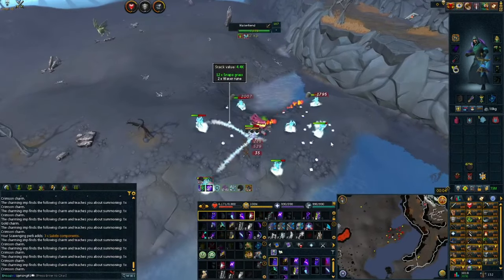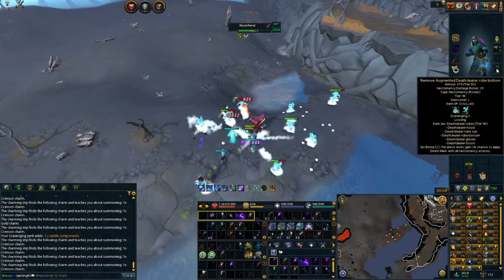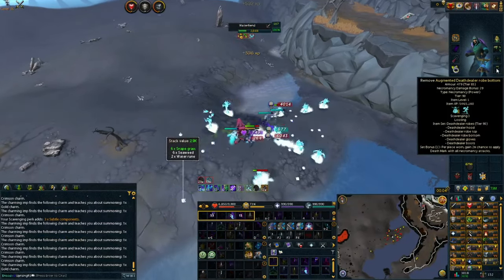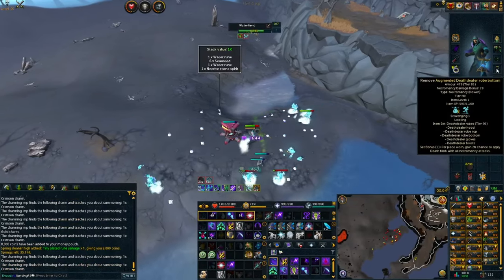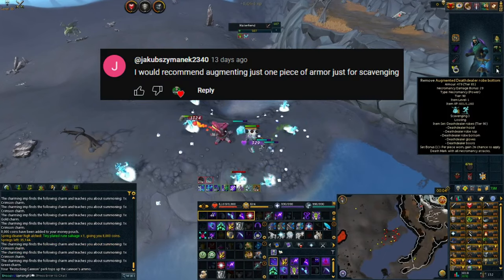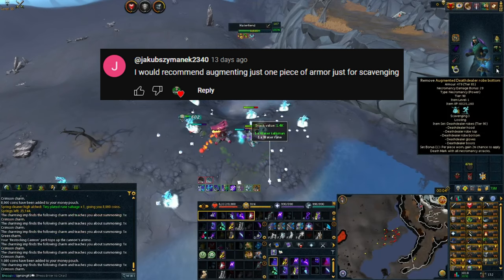You can also augment one of your armor pieces and throw on the Scavenging perk. I only have Scavenging 3 because Scavenging 4 seems nearly impossible to find. What Scavenging does is help you find invention materials as you're killing enemies. Big shout-out to Jacob Zymanek for pointing that out in a previous video.